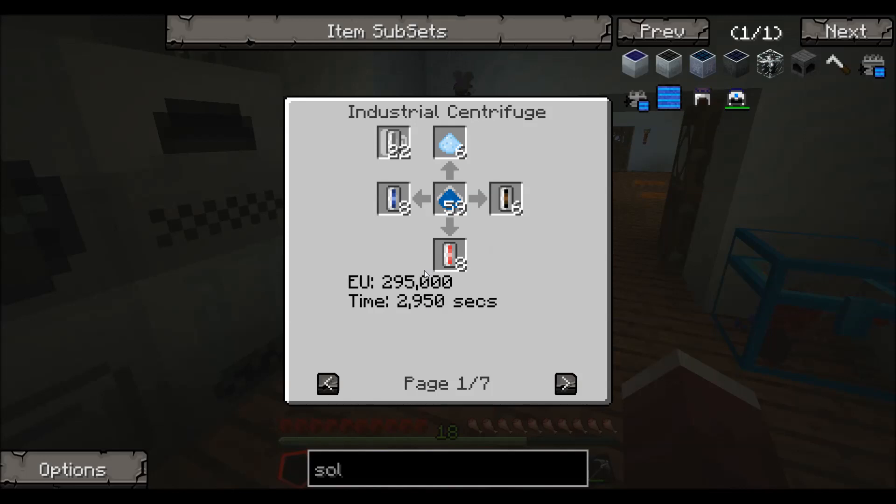One last thing you can see: to run lazurite dust through the centrifuge it takes 295,000 EU and a lot of time. If you run redstone through, it's less EU and less time. Sand takes only 500 seconds. Flint dust takes 50 seconds, as does clay dust. And you can see the EU also went down to 5,000. It depends on what you're running through it — how long it takes and how much EU.